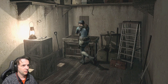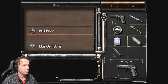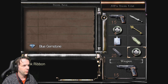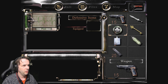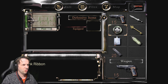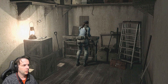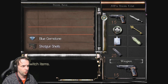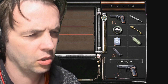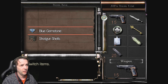Right, let's get... can we combine stuff in here? Sorry, this is gonna take me a while. We have shotgun shells. Can I combine these with the ink ribbons so I've constantly got them on me? No, wait. So if I go combine... can I combine these? That makes so much more sense, because why would you just keep them all in the same place? So we have a blue gemstone and six shotgun shells. I know at some point we get the shotgun, so that narrows it down.